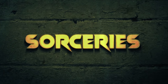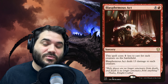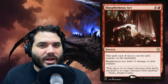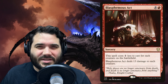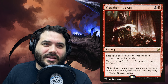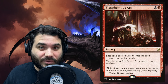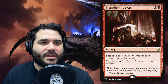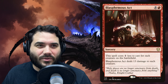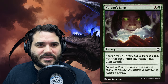For sorceries we only have a couple. First up is Blasphemous Act — a great board wipe. Most of the time when you need to cast this you'll be able to cast it for one red because someone else has completely run away with the board. You can wipe the board and potentially still have a good amount of mana left over. It could also be a cool combat trick with Spiteful Sliver — deal 13 damage to wipe the board and swing that damage around to opponents.